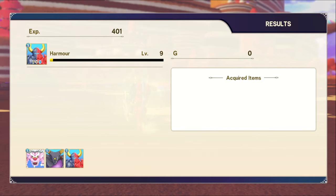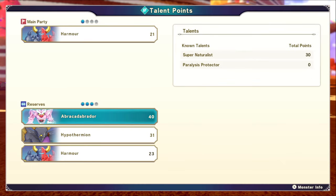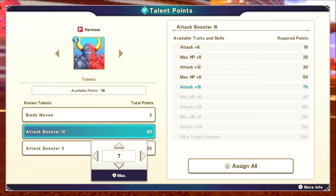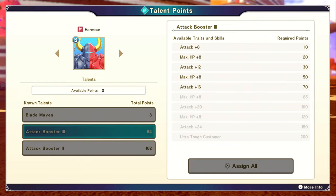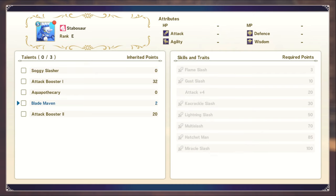Another very important thing to note when fusing is that the new monster will receive one fourth of the combined total of the parent stats. This means that if you add the attack of both parent monsters together and then multiply by 0.25, that'll give you the starting stats for the monster you're creating. This also means that the higher level your parent monsters are, the stronger the offspring will be, just because they'll have bigger numbers.